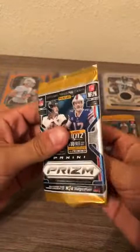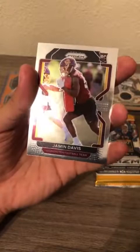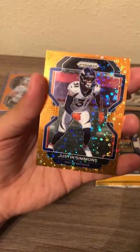Second to last pack — happy Fourth of July, I hope everyone had a good Fourth, spent it with friends and family, finishing it up opening some cards. Hunter prism rookie for the Vikings, David Johnson for the Texans, Davis rookie card for the Washington Football Team, and orange disco for the Denver Broncos — Justin Simmons.